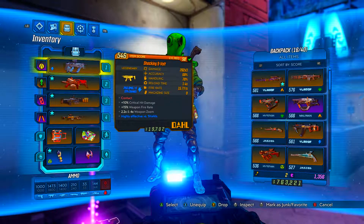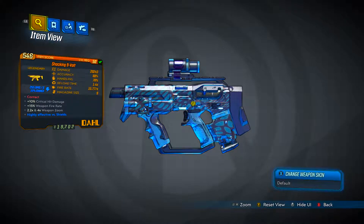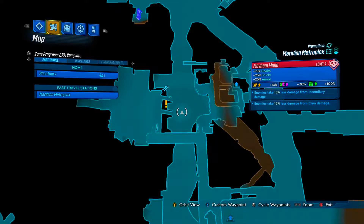What is up guys, Apocalypse here back with a new video. Today I'll be showing you how to get the 9 Volt SMG. It reads: Contact, plus 10% critical hit damage, plus 15% weapon fire rate, 2x and 4x weapon zoom, highly effective against first shield, and it's a Dahl.